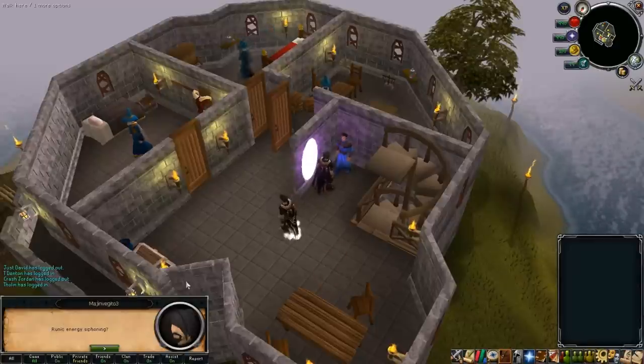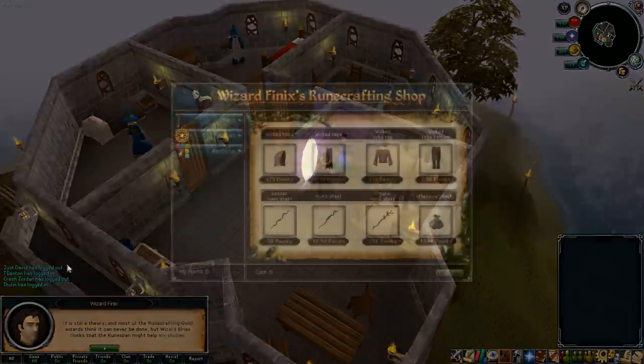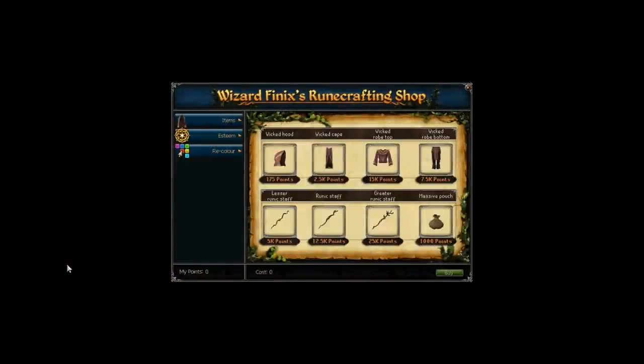To access this you can go to the Wizards Tower south of Draynor Village and go upstairs to the portal to the Runecrafting Guild. This portal will also allow you to travel to the Runespan, and if you have a high enough level it will give you the possibility of going to two different locations within the Runespan: the first level or second level.